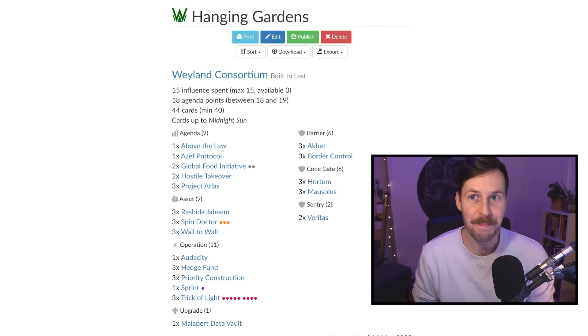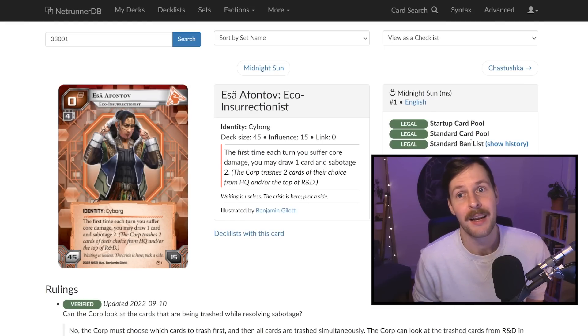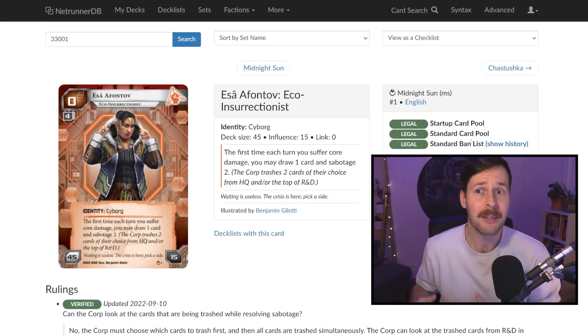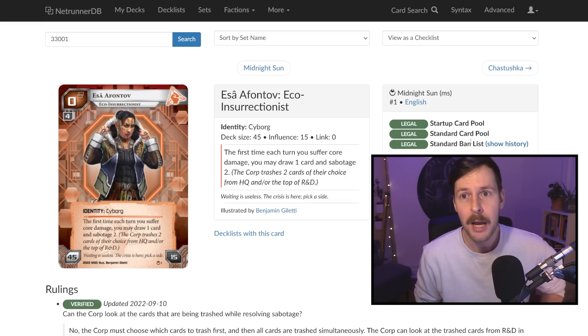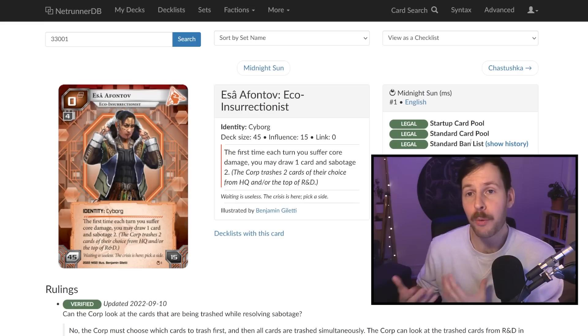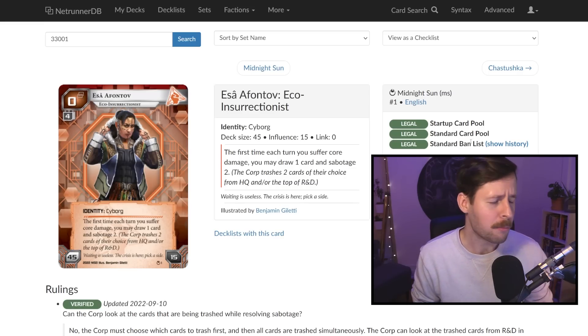One thing I do have to say: on the day that we recorded the gameplay for this video, we played eight matches. All eight matches were against Anarchs — three Hoshiko decks and then the rest we just kept playing against Essa over and over again. Essa right now is getting more and more play in competitive formats and is actually converting pretty well competitively. So we're going to spend a bit of time at the end of this deck dive to talk about how we play around Essa.